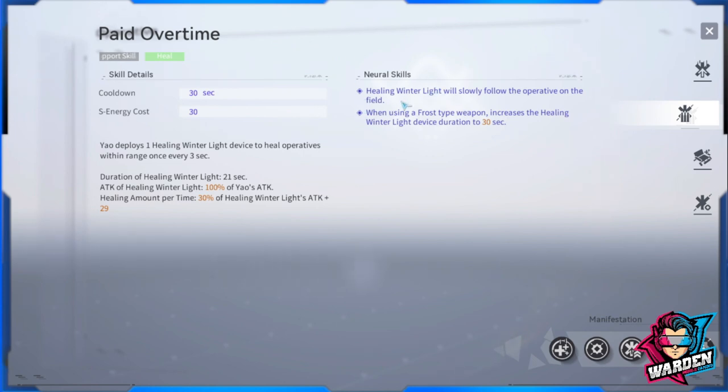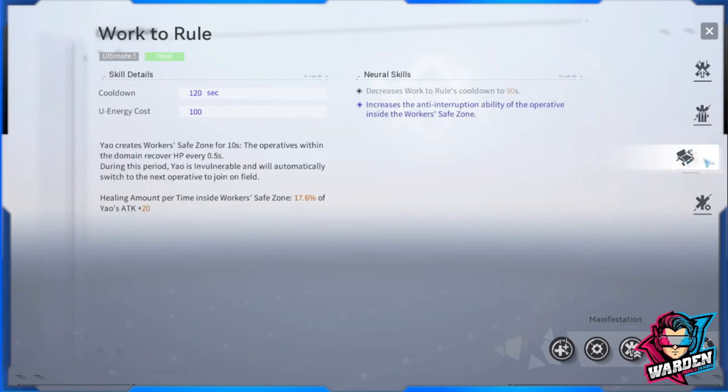As you level up this skill — which I highly suggest — Healing Winter Light will slowly follow the operative in the field, which is a must. The other upgrade is that when using a frost-type weapon, it increases the Healing Winter Light device duration to 30 seconds instead of 21.